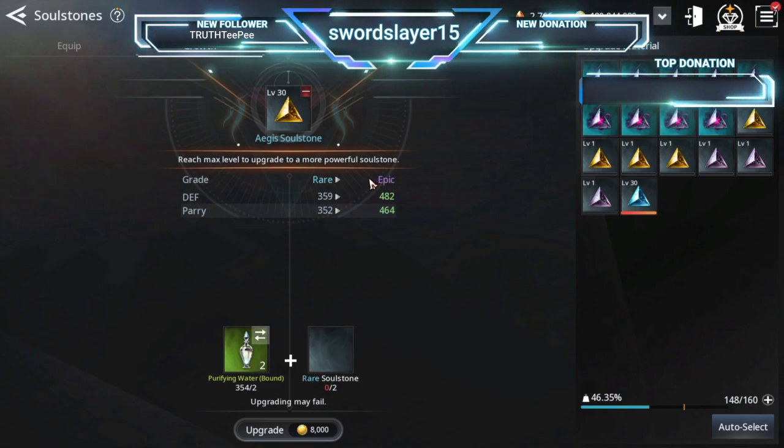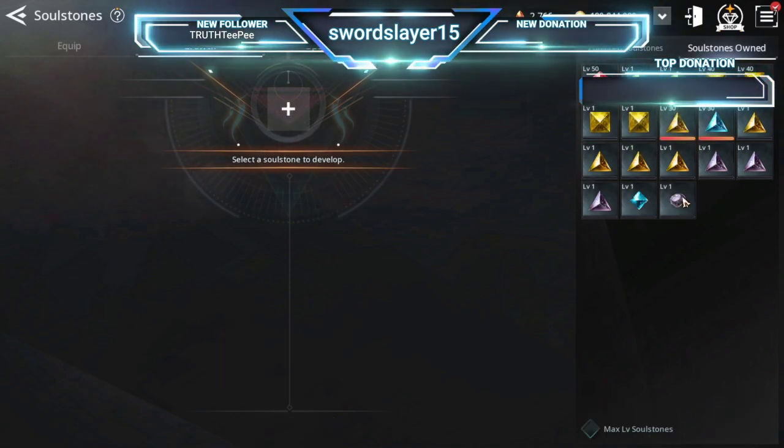If you notice, each soul stone has two different rarities — you've got rare and then epic. When you upgrade from a lower rarity to a higher one, this level will reset back to level one. However, even with that reset, the base stat is higher. For example, maxed out as a rare it has 359 defense, but as a base epic at level one it will have 482. So if you can get to a higher rarity, do it at all costs.